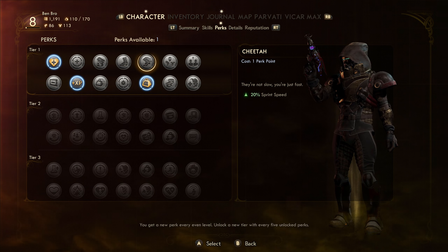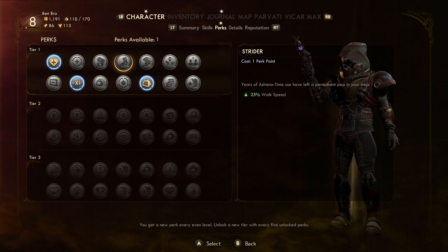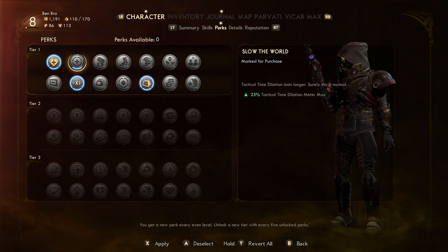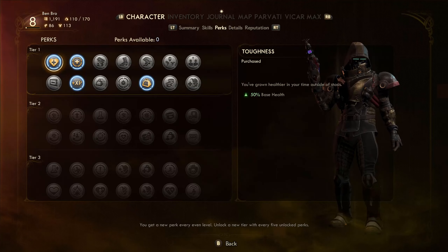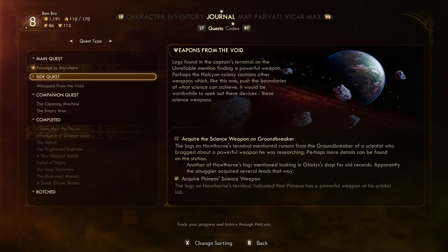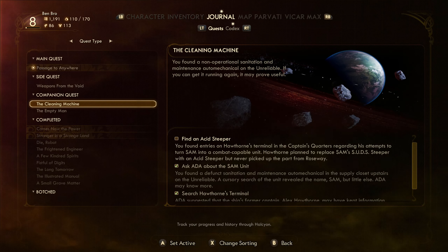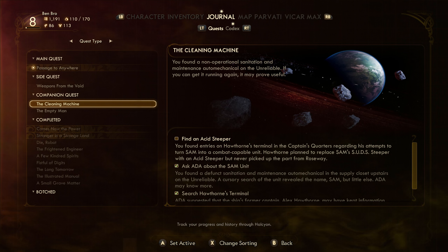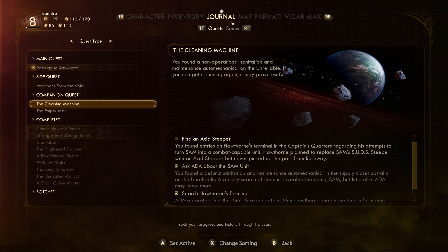Tactical time lasting longer could actually be useful. Five base armor rating could be useful, but not really. Weapon and armor durability loss — god damn it. I'll take the tactical time duration perk — I want it to last longer. Objectives: find the cleaning machine, the empty man security terminal, can't break in — find the acid steeper.